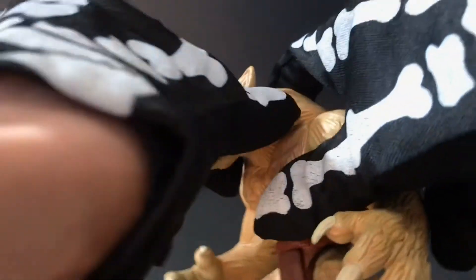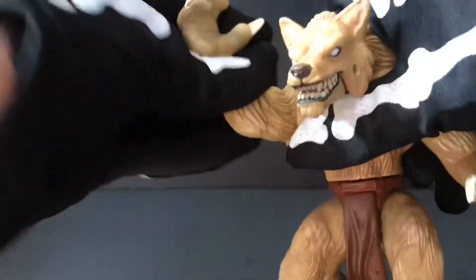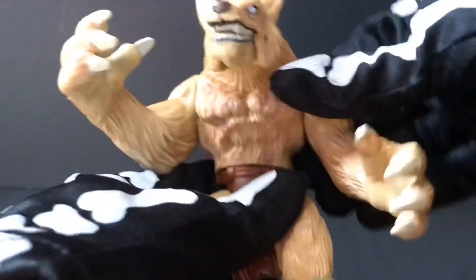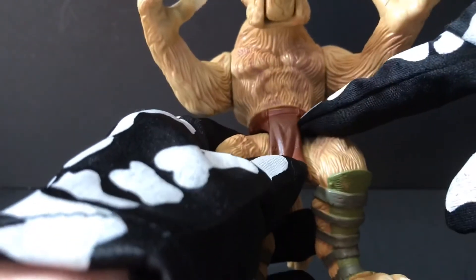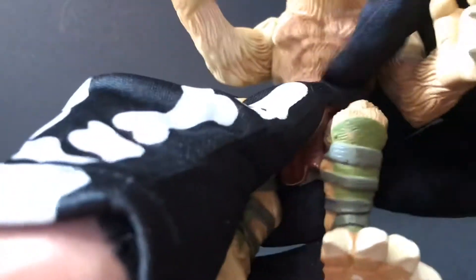Articulation on this guy is fairly basic. He's got rotation in the head — I kind of wish that was a ball joint so he could look around, but what are you going to do? His mouth opens and closes, so he can go nom nom nom right on your face. He's got rotation in the shoulder — moves up and down, pretty simple. He does have, speaking of the old MOTU figures, the spring-loaded waist, so he can slash you in the face or smack you in the head with his club. That's pretty cool, and it works pretty well — a little bit better than the old MOTU figures.